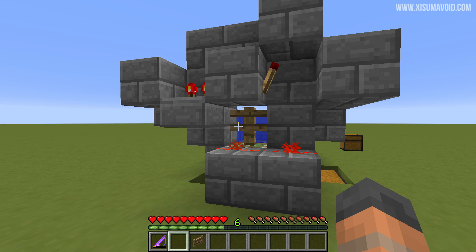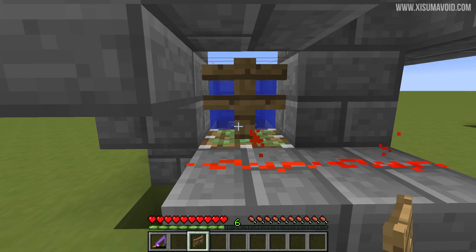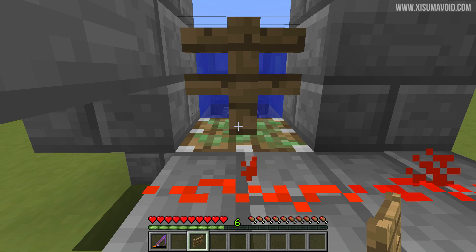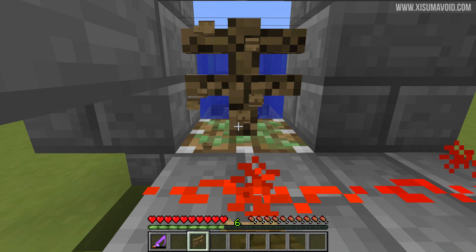We only need one item to fix the farm, and that is the fence gate. I've chosen the oak fence gate because you can't tell me what to do. So we're going to walk up to the fence post, aim down here so the piston is behind where we're facing, then hold down left click, then hold down right click, and magic will happen.